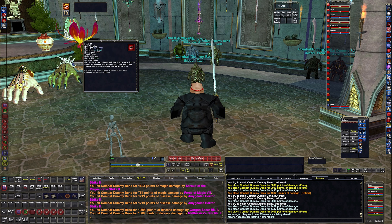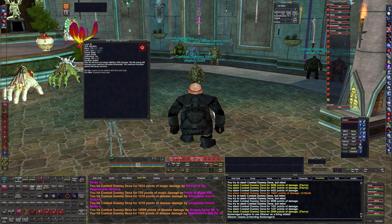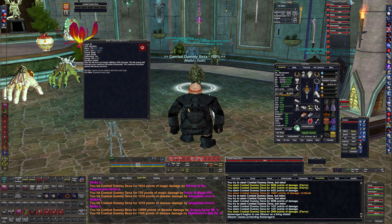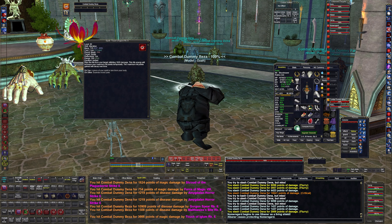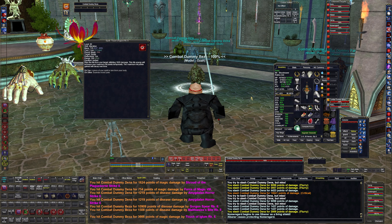Next we have Touch of Iglum — this is a life tap. It rips life from the target, doing 1,926 damage, and it increases my hit points temporarily with a buff. So if I'm at 107,469 HP and I cast this, I get around 200–300 extra hit points. It didn't go into the thousands, but it's a little extra HP. Not anything to complain about when you're at 107,000 hit points.